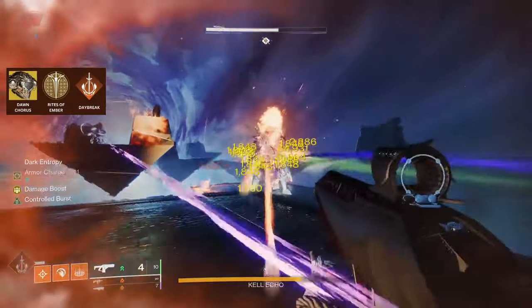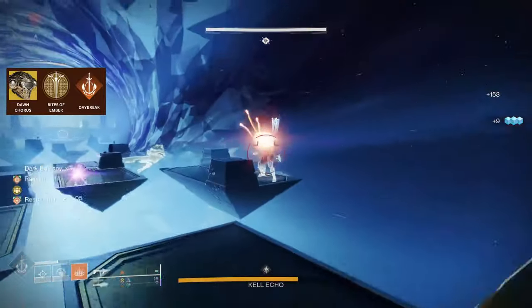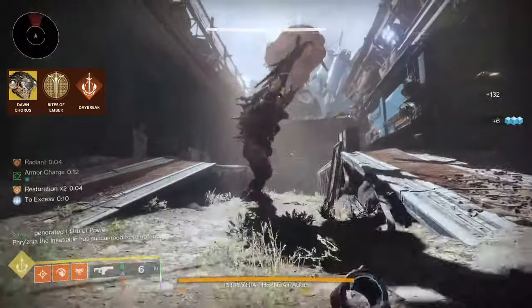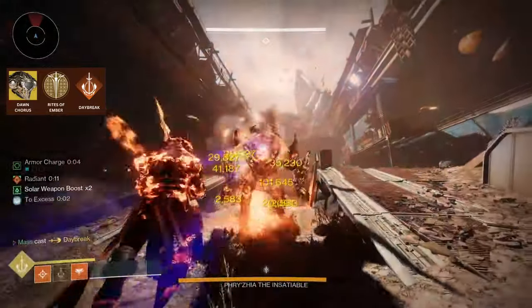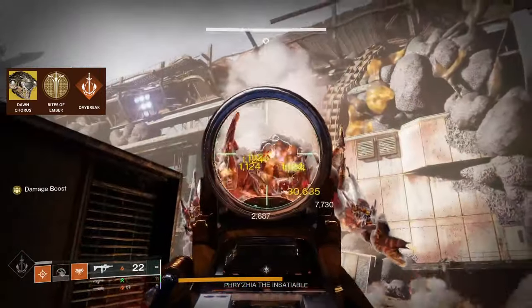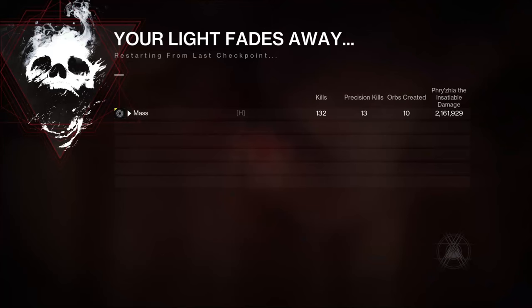The last two pieces of the puzzle are our exotic helmet, Dawn Chorus, and our super, Daybreak. Dawn Chorus's intrinsic perk, Rites of Ember, causes our Daybreak projectiles to deal 90% increased damage, and as we're using Ember of Ashes, they will also apply 40 Scorch on hit. Rites of Ember also causes our Scorch from all sources to deal 200% increased damage, and each Scorch damage tick will grant 5% melee ability energy. As you can see from the damage numbers, we've got multiple sources of damage happening all the time — our Dragon's Breath, our Daybreak, and our Ignitions going off. This is just one damage phase on the Ogre boss in Grasp of Avarice, and from not even a perfect damage phase, I've done over half the boss's health absolutely effortlessly — no armor swaps or weapon swaps, just a few perks to keep an eye on.